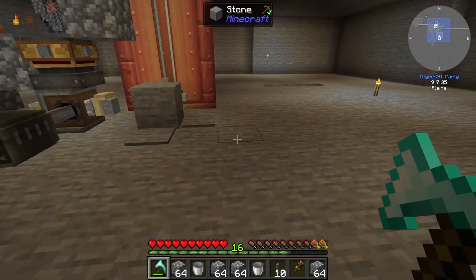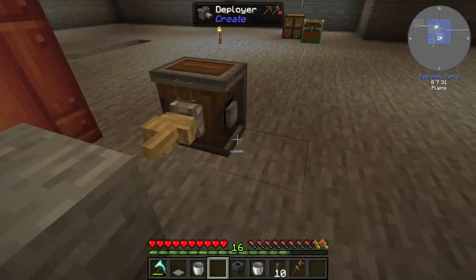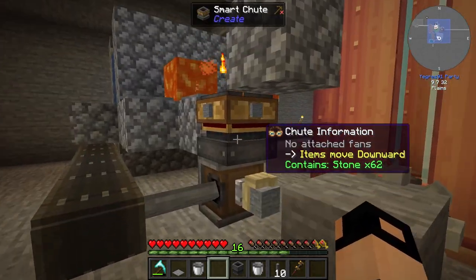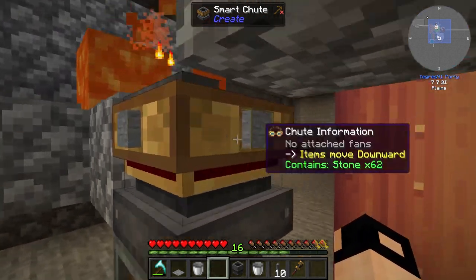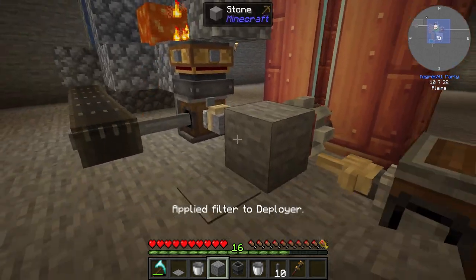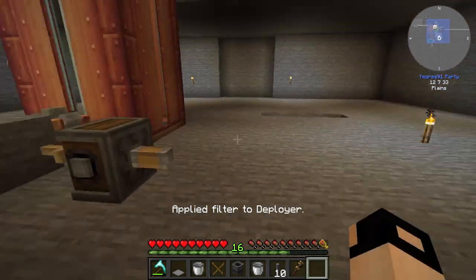Now from this side I'll set up the fire plow. Starting from the end — place the deployer. That's how they have a filter. We don't need the chute filter here — actually we do need the chute filter, otherwise it won't smelt the cobble. Let's place a cobble here for safety. Fire plow into this one.